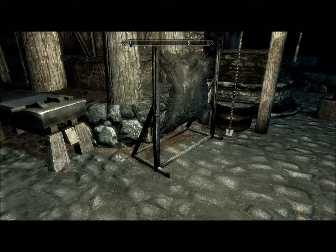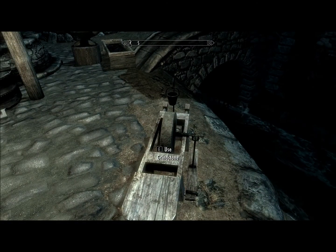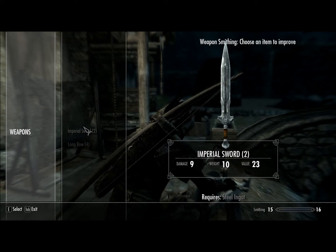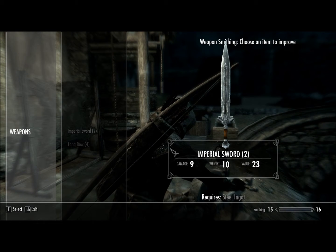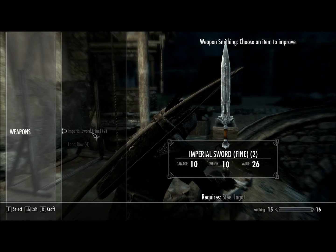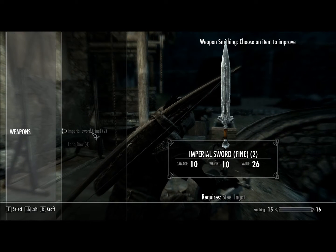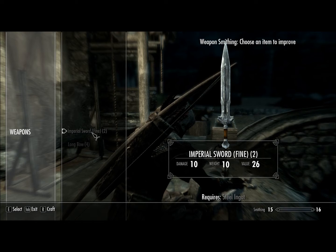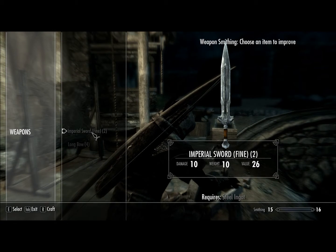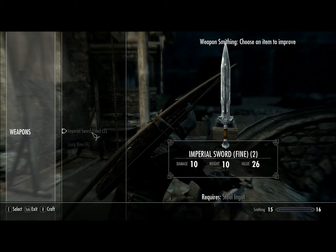Because if you have some ingots laying around, you can, for example, press E on this grindstone. Switch to my imperial sword here. And see it says requires steel ingot, right there. You can improve it to a fine imperial sword. The damage goes up by one, value goes up by three. Just helpful, so letting you guys know.